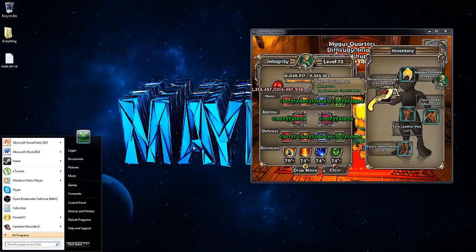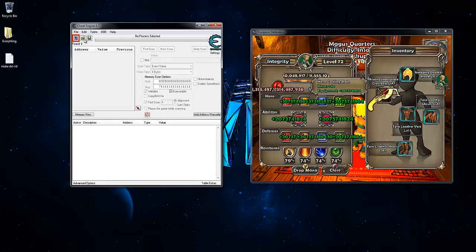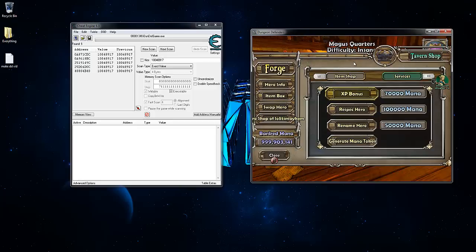We have to look at our XP number. Then hit the Windows button on your keyboard to tab out of the game and go to Cheat Engine. In Cheat Engine, click the little computer with the magnifying glass and go to dundeafgame.exe — not dungeon defenders.exe, dundeaf game — and open that up. Then type in your XP value. Mine is 10 million 48,917. Click 'First Scan' and you'll get a few values.